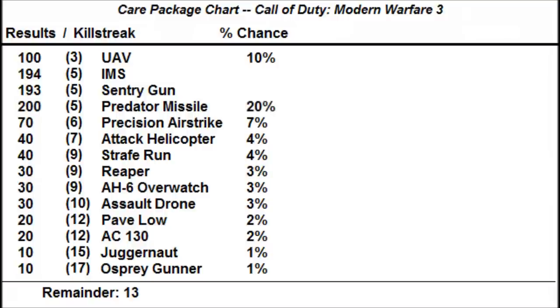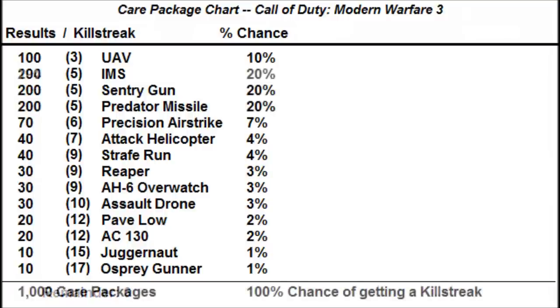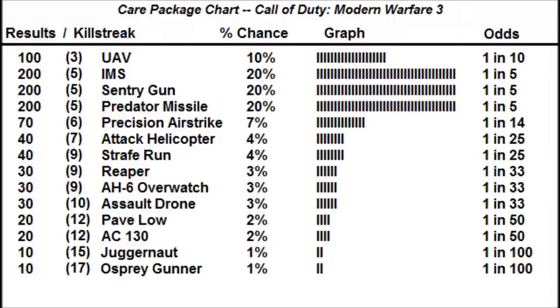Now I'll just use 3 remainders on the Predator, 7 on the Sentry, and the last 6 on the IMS. I now have a chart that adds up to 1,000 care packages and 100%. This is my estimate of the probabilities for killstreaks in a care package.